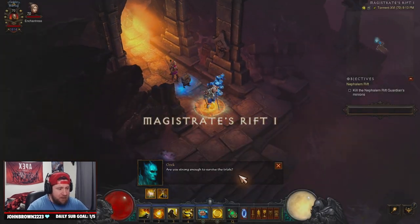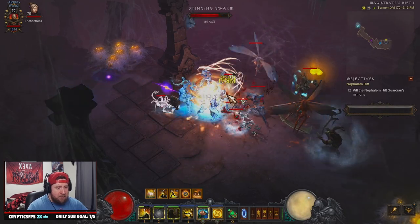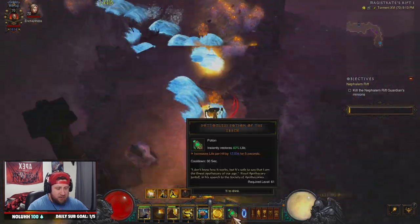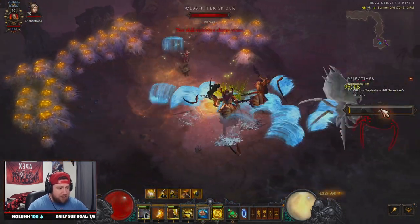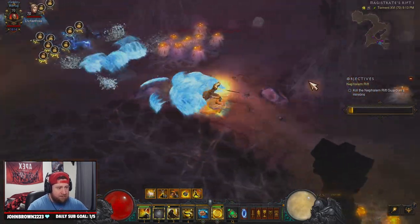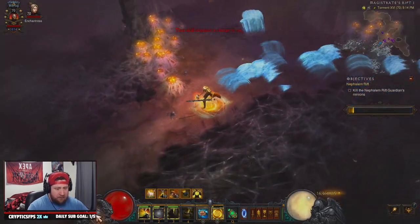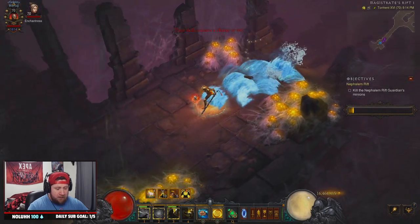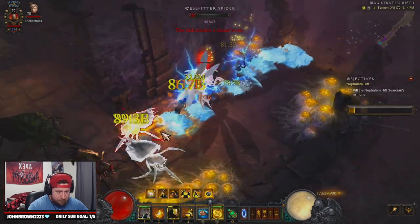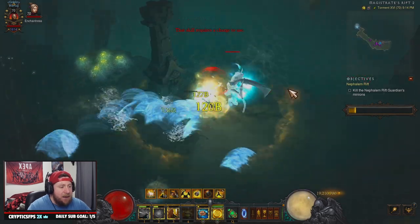The build is pretty straightforward - you're going to dash around, get your Blazing Fists going, get all your Water Allies, pop Mystic Ally and Epiphany, and then just dash around. We want to kill as many things as possible to keep our cooldowns going, and look for Elites to really get that Ingeom rocking. Messerschmidt's Reaver is really going to help in this build to keep cooldowns going. We don't have any Elites right now - it'd be great if we could get out of Spider Land.